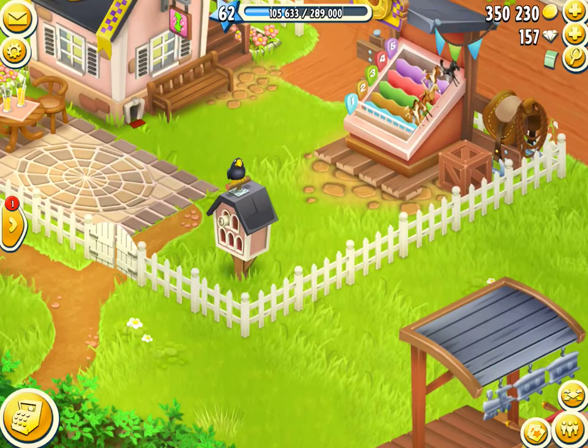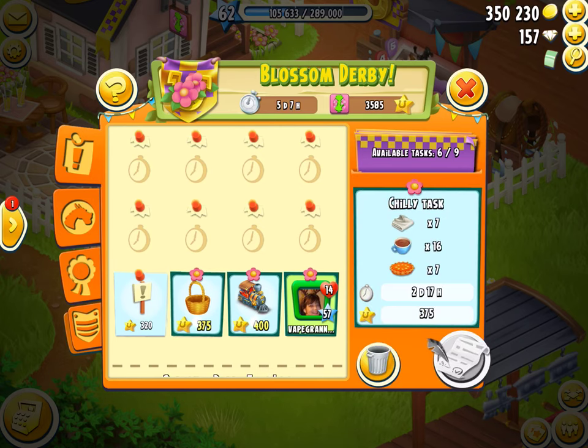It's a great strategy to use for production tasks in derbies, particularly the blossom derby. When you look on the blossom board, whatever the time limit is on a task - like the chili task we were doing today - it has two days and 17 hours left. That is the total lifetime of that task. If a person in our derby takes that task and they didn't start producing their stuff till tomorrow, just sitting on it, if that timer runs out the task is never going to go from 320 up to 375 or 400.